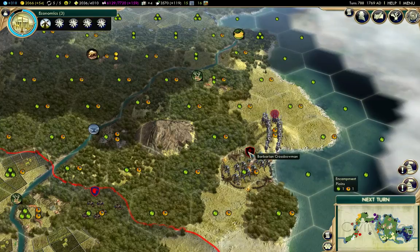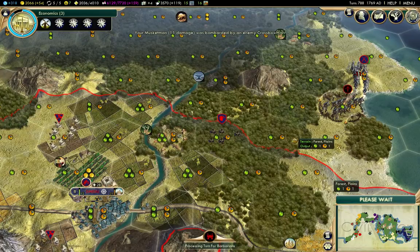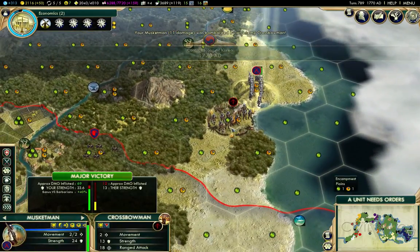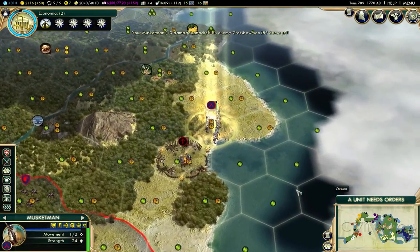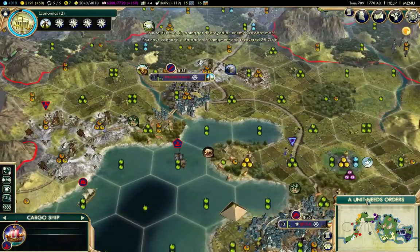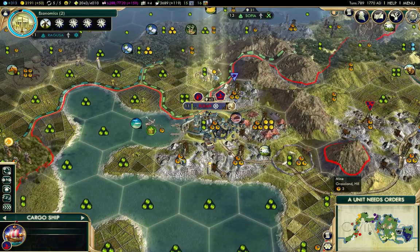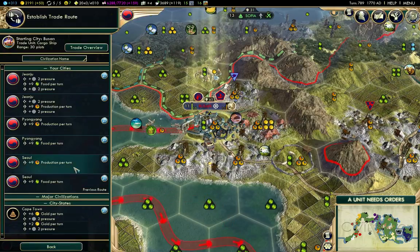There we go — that's a crossbowman. That just about takes that one out. Cleared the barbarian. That double attack is really quite powerful.